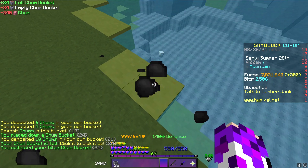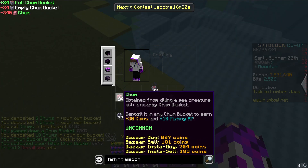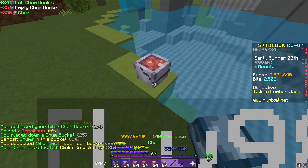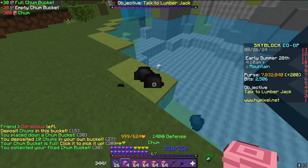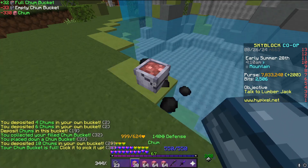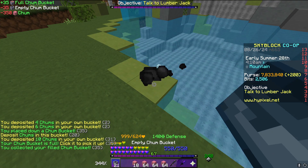Fishing 20 is kind of where fishing starts to open up a bit, because that's when you can start doing event fishing. Like, spooky fishing actually becomes pretty useful. And then it's just pretty easy to level up after that because you'll actually have sea creature chance. So this method, as much as it's really stupid, works really well.